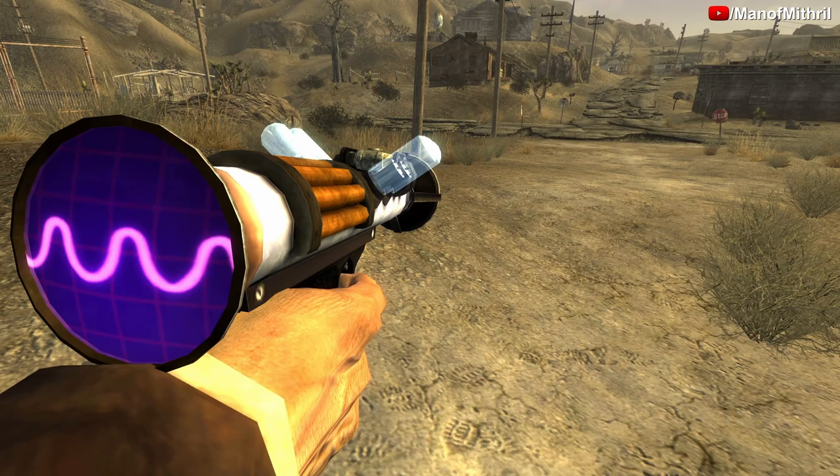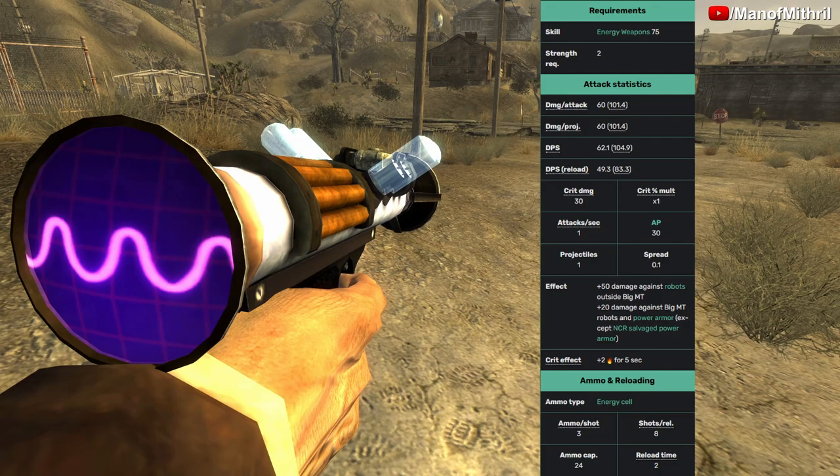Let me read off the stats for you guys. You need an energy weapon skill of 75 and a strength of 2. Its damage per attack is 60, damage per projectile is 60, its DPS is 62.1, DPS on reload is 49.3, critical damage is 30, and its crit multiplier is times 1. Its attacks per second is 1, and to use this weapon in VATS it costs 30 AP. It shoots 1 projectile and its spread is 0.1. Its effect is plus 50 damage against robots outside Big Mountain, and plus 20 damage against Big Mountain robots and power armor, excluding NCR power armor.